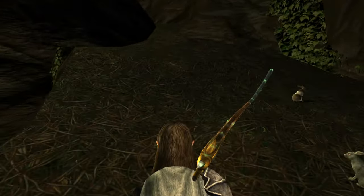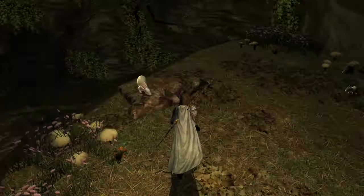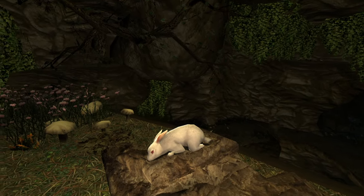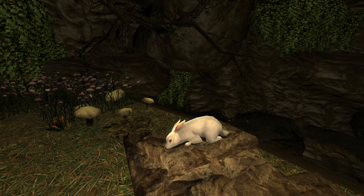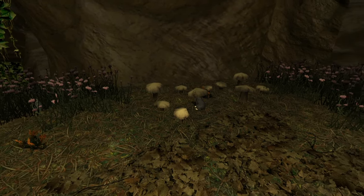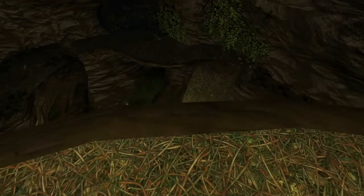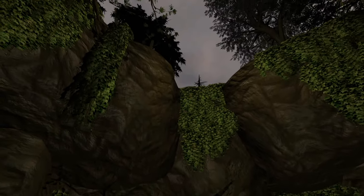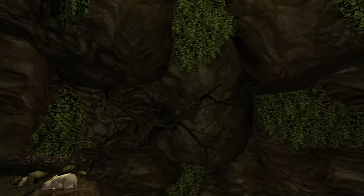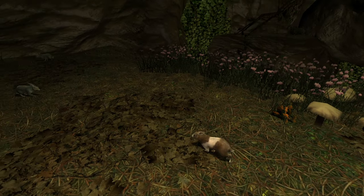If you keep going up, try not to step on any of the little bunnies. Here's mama bunny, all tuckered out. That's pretty much it — there's no treasure or anything to acquire up here. It's just finding the little bunnies hiding under the mushrooms and kind of looking at their cave.